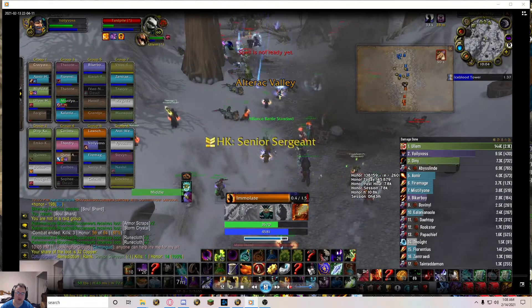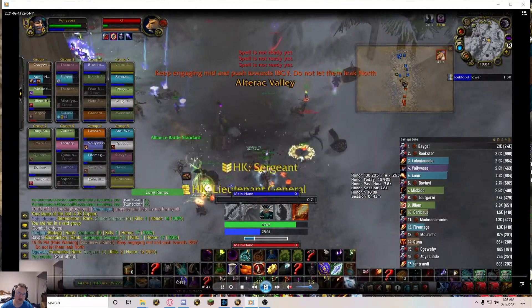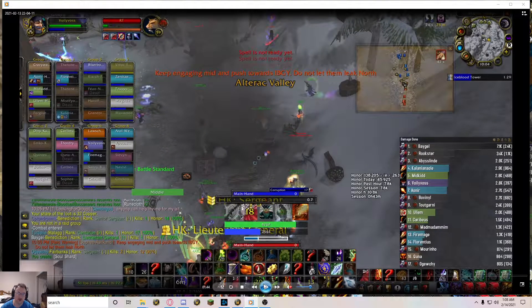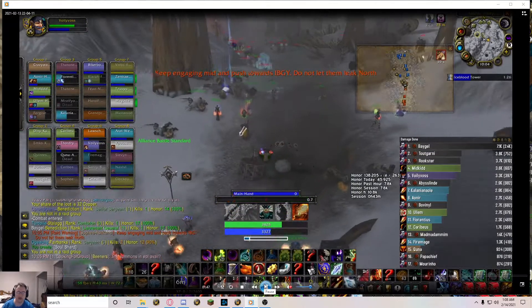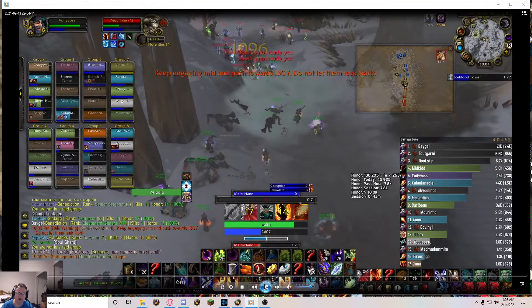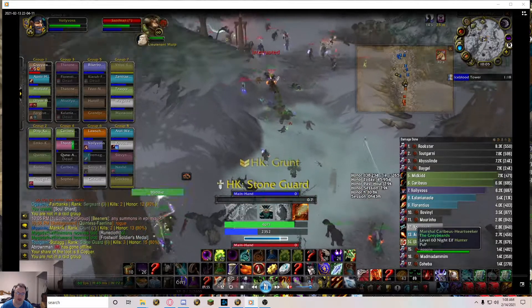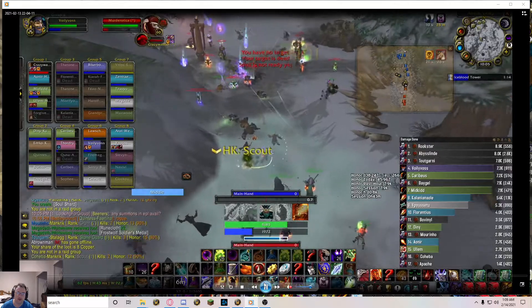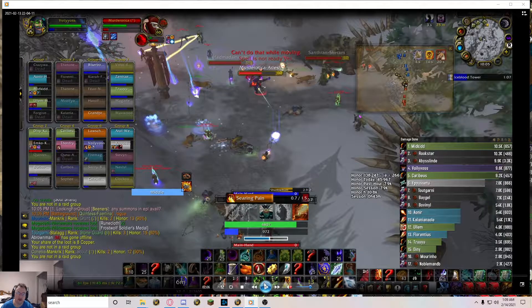Next up we have mobs that are very low health. This is where you Shadowburn. I put Immolate, and then Corruption on one because it's moving away. I put Immolate on this one, dresses them down, Conflag - nice crit. Tabbing - couldn't get the Immolate off on that one. This one gets Immolate crit. By this point I've used Conflag or it got dispelled, and I Shadowburned.